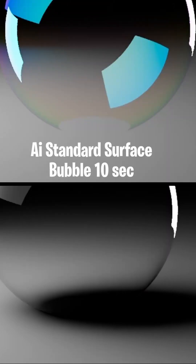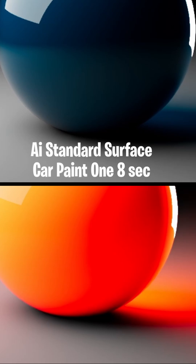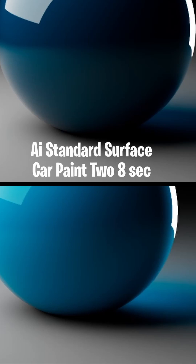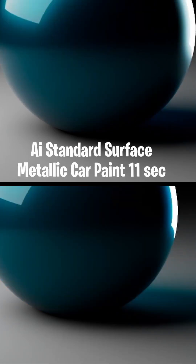AI Standard Surface bubble took 10 seconds to render. Open PBR bubble took eight seconds to render. AI Standard Surface car paint took eight seconds to render. Open PBR car paint took nine seconds to render. This uses Open PBR with the color changed to match the AI Standard Surface car paint, and also took eight seconds to render.